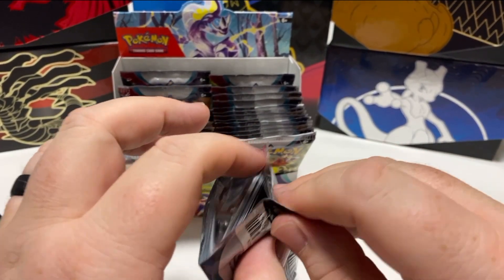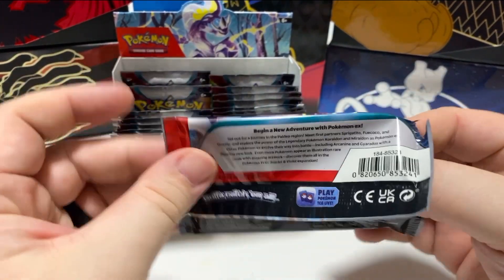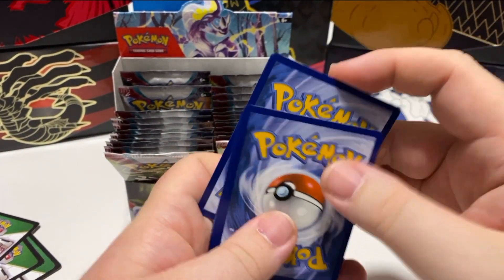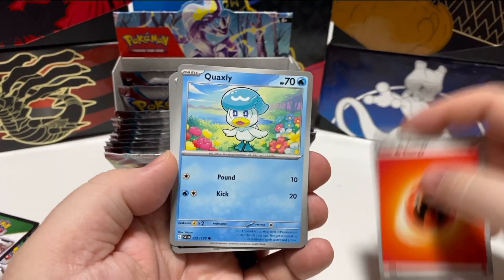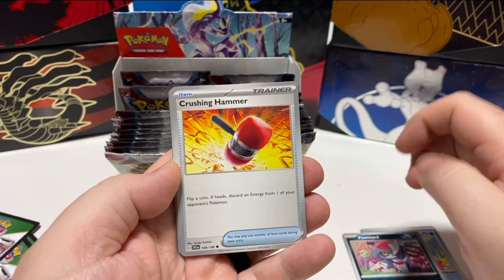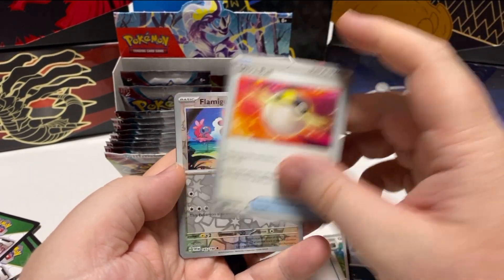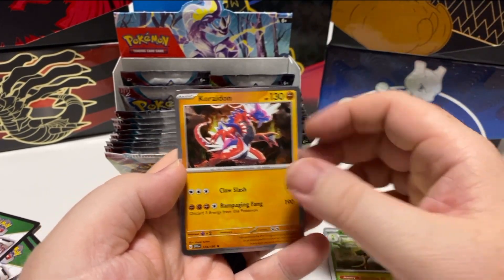A couple of key things different in these sets when opening them up. Firstly, the black border doesn't necessarily mean it's special, because so far every pack has had the black border. One card only in front instead of the usual four. Energy, Quaxley, Hornyard, Brushing Hammer, Starley, Point Cologne, Spirit Bomb, Ultra Ball, Flamingo, Oblivia, and Coridon again.